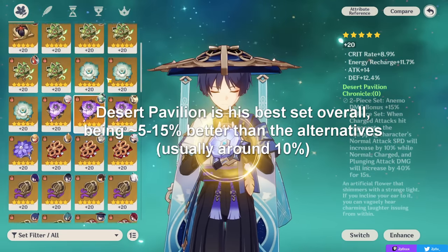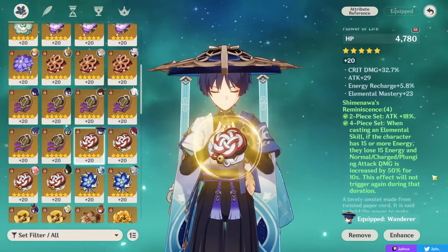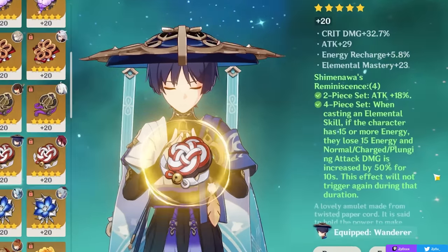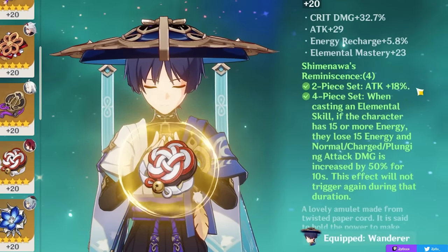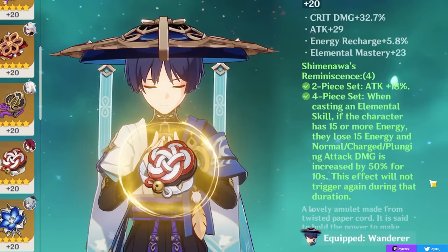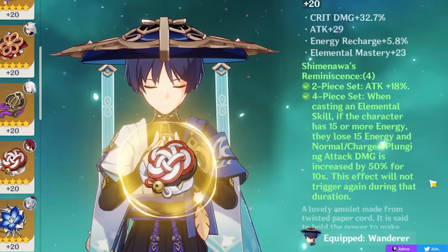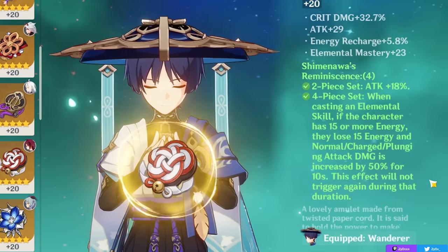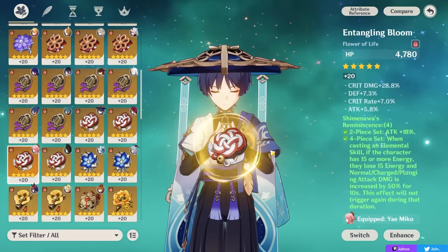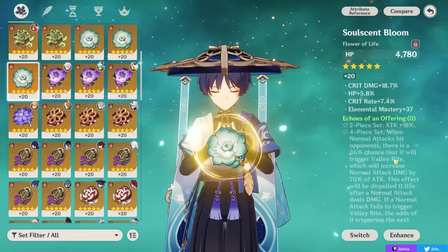If you don't have Desert Pavilion, the four-piece Reminiscence of Shime set is a close second. The two-piece gives 18% attack and the four-piece gives 50% damage to normal, charge, or plunge attacks — but at the cost of 15 energy when you use your skill. The damage is high but you need to manage energy and still aim to get your burst out every two rotations. It's not quite as good as Desert Pavilion but a solid option if you already have it farmed.